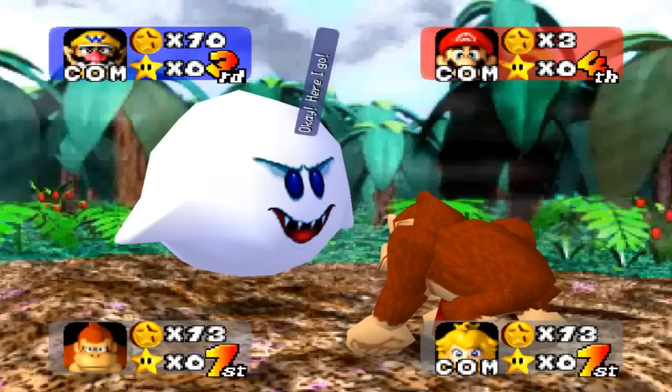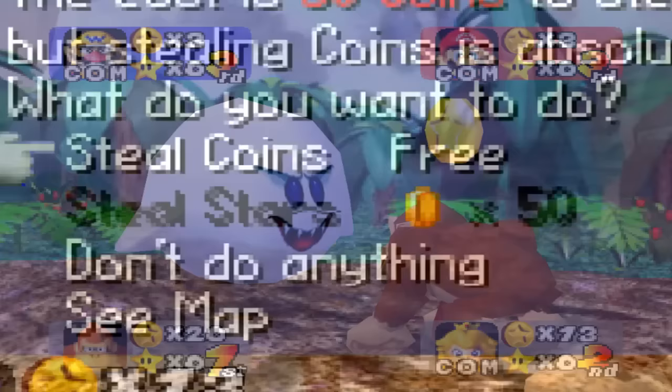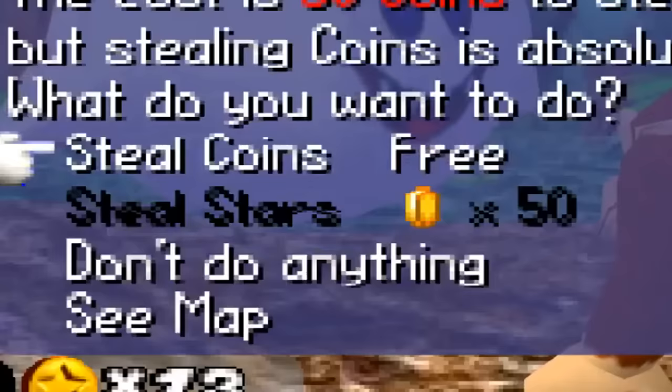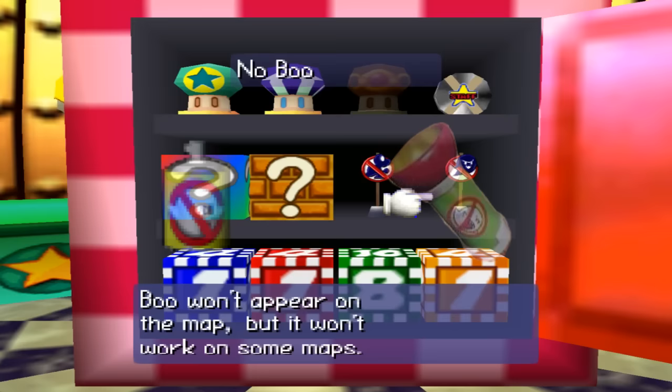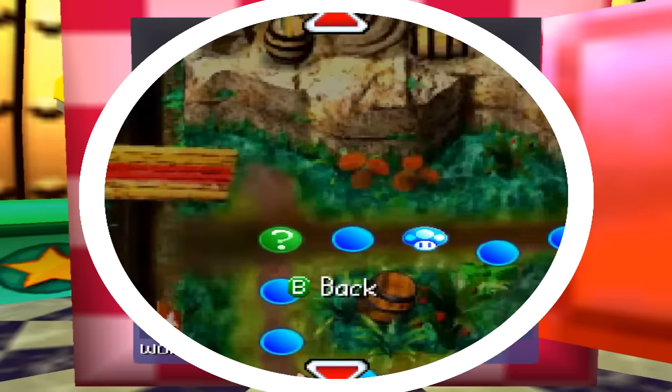Boo lets players steal coins or stars from other players. It costs nothing to steal coins. The amount of coins stolen is randomly selected from numbers 1 through 15. No amount of player input on either end of the steal will increase or reduce the amount of coins stolen. It costs 50 coins to steal a star, and just like the coin steal, player input affects nothing. You have to take it. Unlike future titles, which have items to prevent players from taking your stuff, this game has none of those. So if you're being stolen from, you have to accept your fate. That being said, the only reason to not have Boo steal for you in this game is if you don't want to upset your competition and put a target on your back.